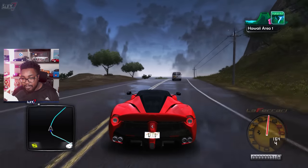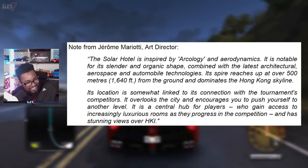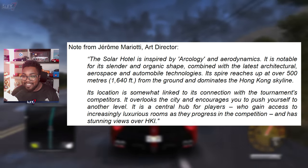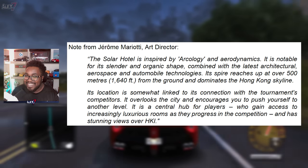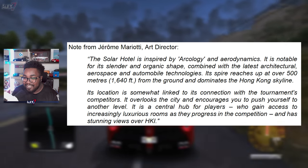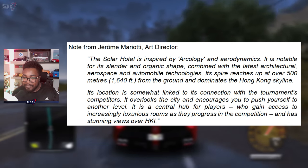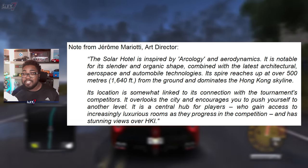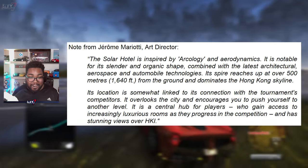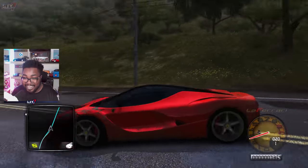We have a note from Jerome Marioti, who is the art director at KT. He says the Solar Hotel is inspired by arcology and aerodynamics. It is notable for its slender and organic shape, combined with the latest architectural, aerospace, and automobile technologies. Its spire reaches up to over 500 meters from the ground and dominates the Hong Kong skyline. Its location is somewhat linked to its connection with determined competitors — it overlooks the city and encourages you to push yourself to another level. It has stunning views over Hong Kong Island, and the views you're going to get from this hotel are going to be insane.